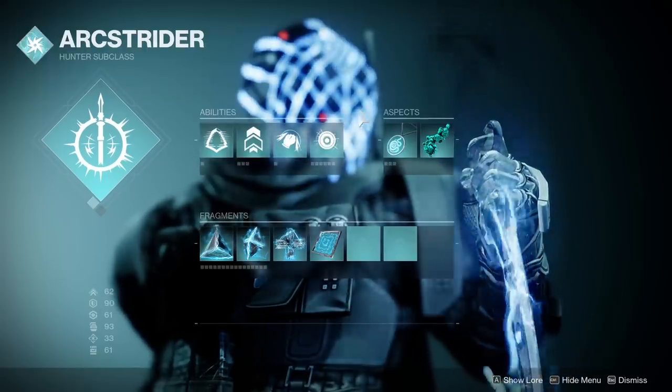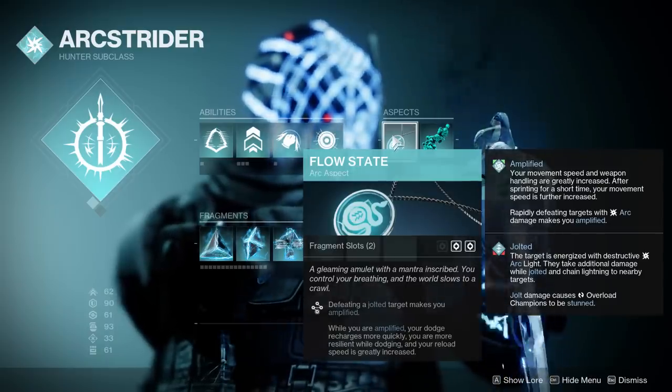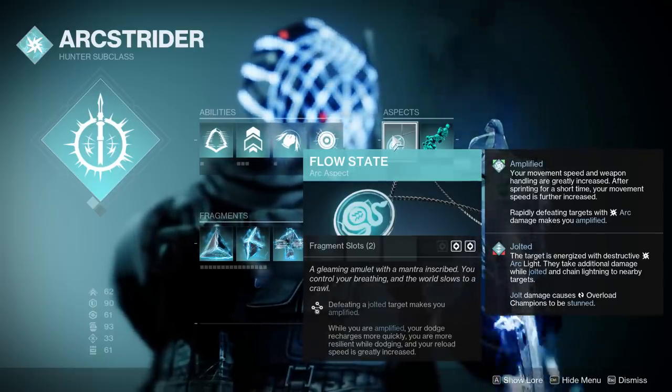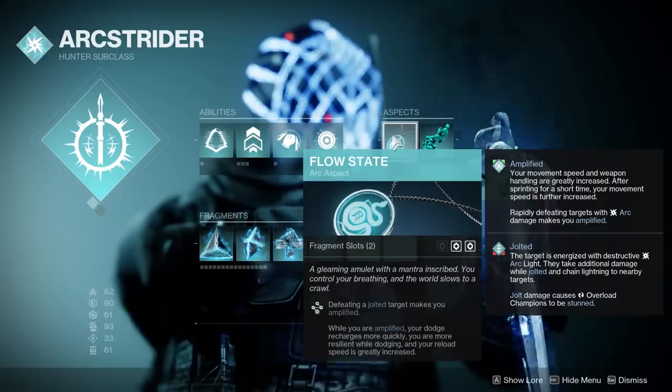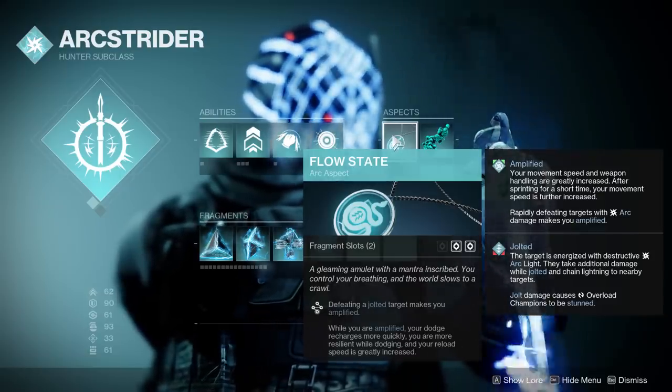Moving on to the aspects, firstly we have Flow State. Defeating a jolted target makes you amplified. And while you're amplified, your dodge recharges more quickly and you're more resilient while dodging, which we're doing all the time.